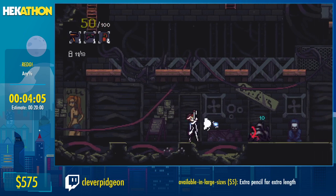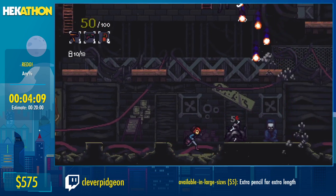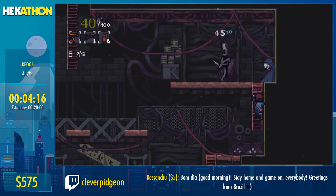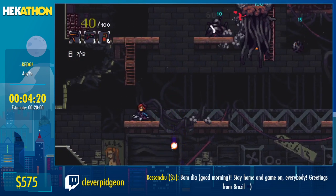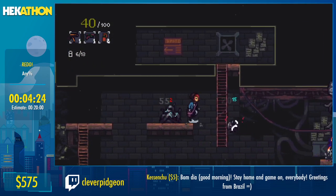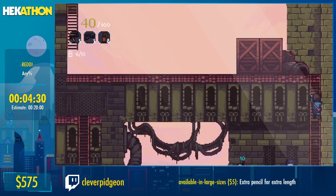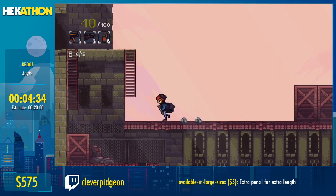Speaking of bosses that we can skip — what is shooting from above me is called the Horror from Above. But instead of dealing with it, I'm just going to use these conveniently placed platforms to not get hit by it and move on. We're not going to see it again.